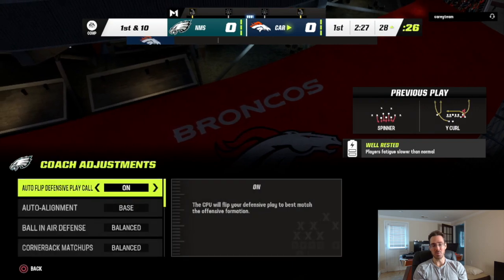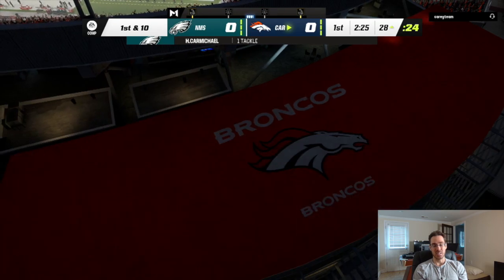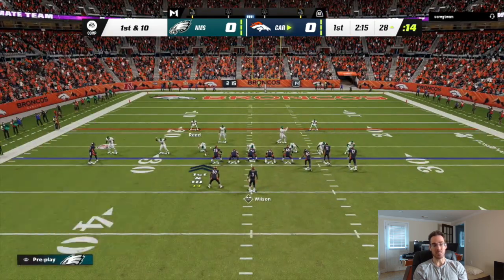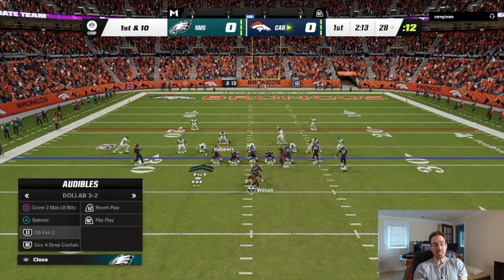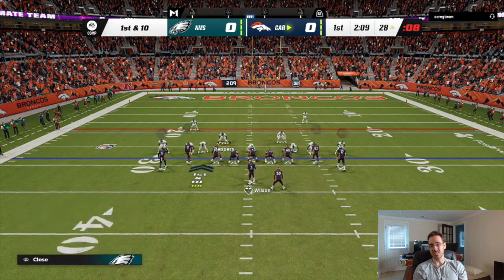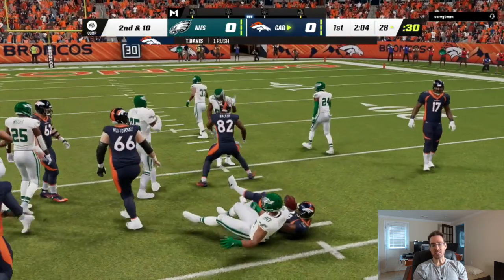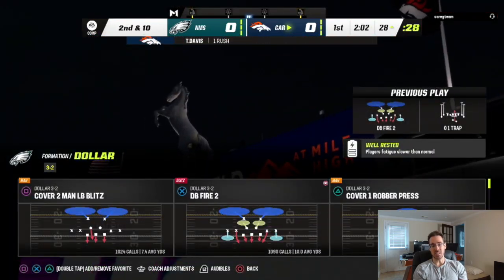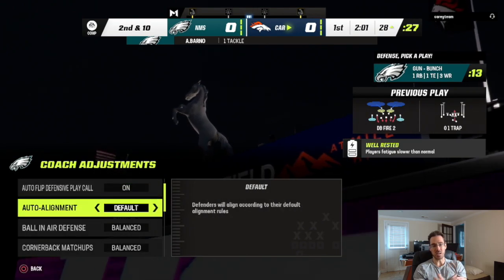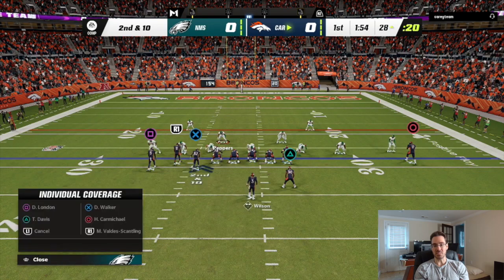My opponent is coming out in bunch every single play and he's audibling around a lot. Most of the time he's going to a different formation, and sometimes he will quick snap at bunch. Because of this, I know that he could audible to tight, and they'll also audible to stack, sometimes even the trey offset. So this is very difficult. Based upon his personnel, he doesn't have King Henry or the Quadfather - he's actually using Davis and Byers. So this guy seems to be more of a passer, but he's definitely going to mix in the run too.